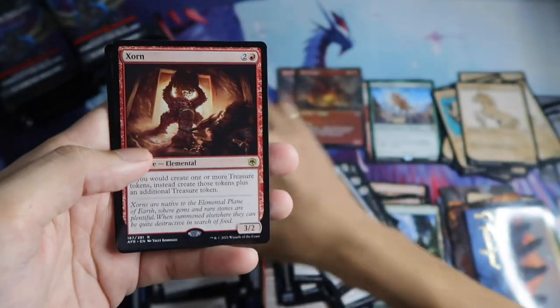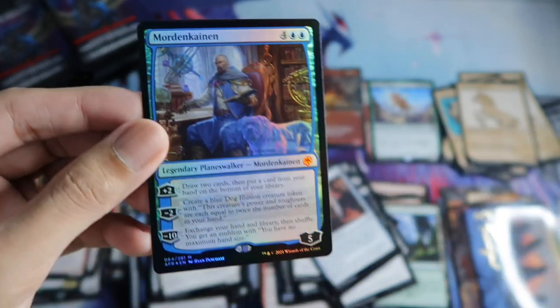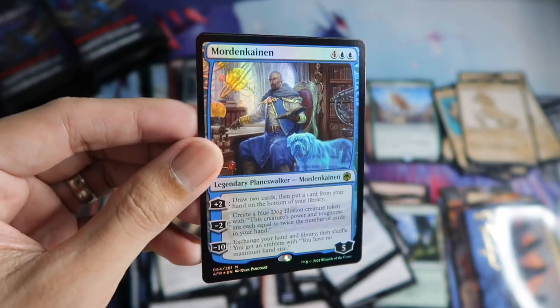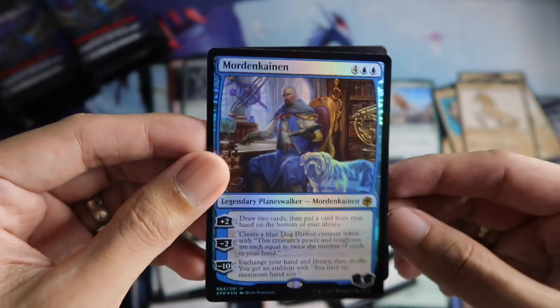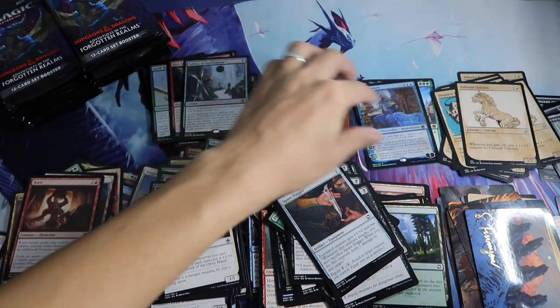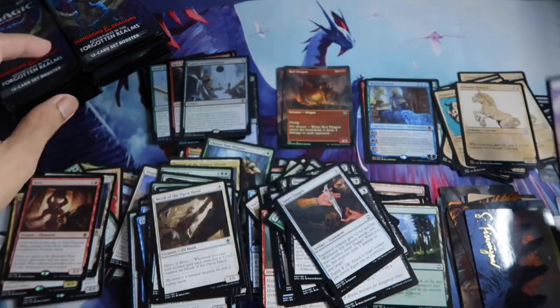And the Zorn rare. Then a Foil Mythic — More Than I Can. Nice. To foil — first Foil Mythic. And then Angel Token.